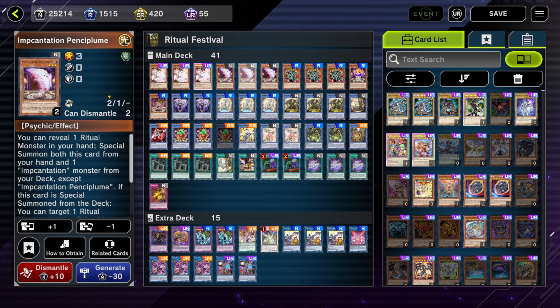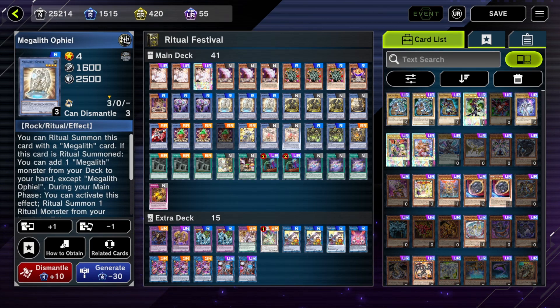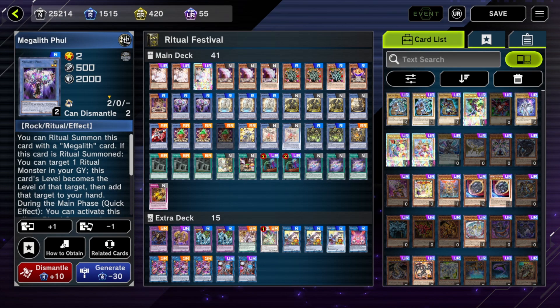Here's the first one: Megalith. This is probably the main budget ritual deck that you can play. You probably do want to have at least one ritual deck available because there are probably going to be missions in the event that give you gems for ritual summoning. If you go in with a deck that doesn't ritual summon, you're not going to get all the gems from the event. So this is one option to use.